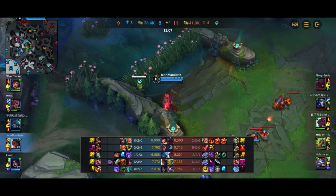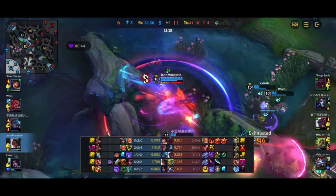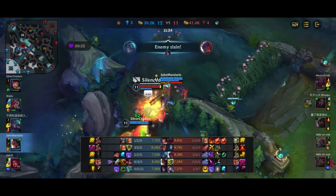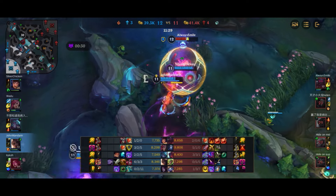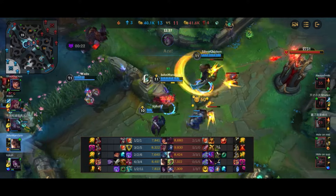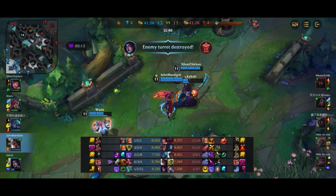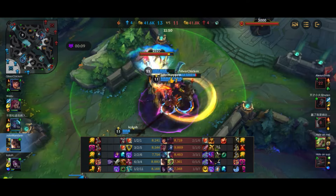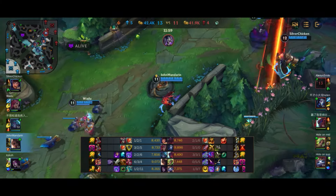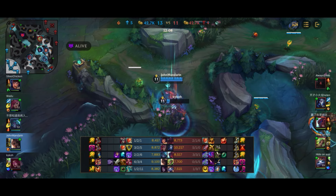The enemy team is in our jungle, Vi goes in 1v3, Morgana backs her up. Yone gets bursted down, Zeri hops the wall, I pop the ult to kill Zeri, flash after her to follow up, and Yuumi goes down as well. Yone and Ornn are taken down and we get an ace - we pull things back a little bit after that disaster of a dragon fight. It's a very competitive game: dragons even on both sides, towers even, gold pretty much even on both sides.